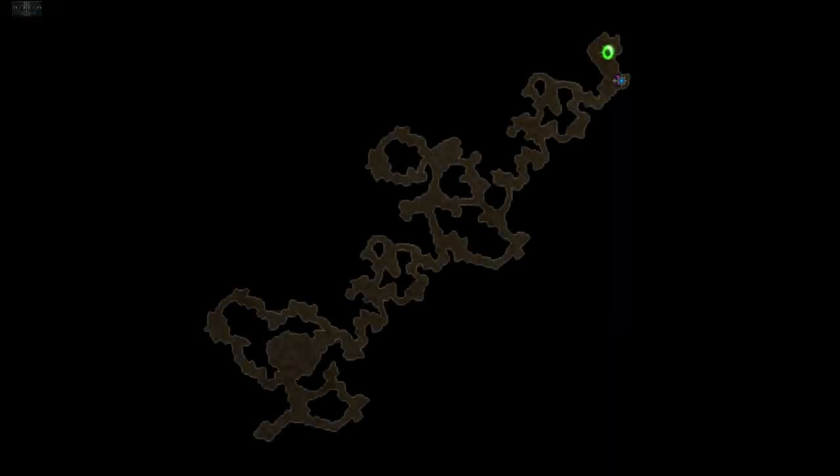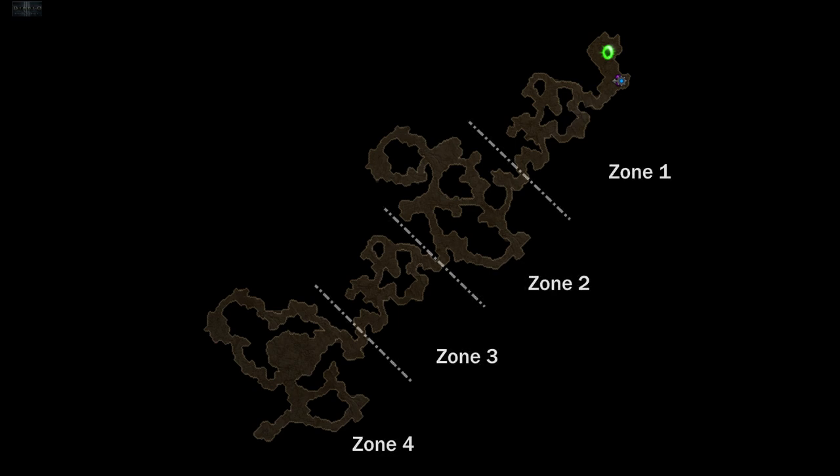This dungeon has a pretty convoluted layout. The best way to think about the map is to break it up into four different zones, clearing each section before moving on to the next. The zones are connected by single pathways, which make for good delineators to help you make forward progress. The monster spawn locations are random and will be unique to each dungeon attempt — you can find a grouping of 10 or more enemies anywhere in the dungeon.